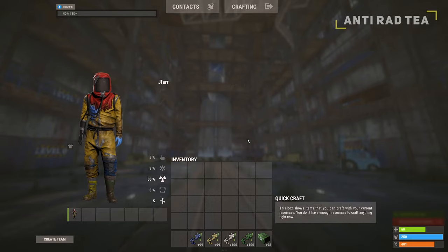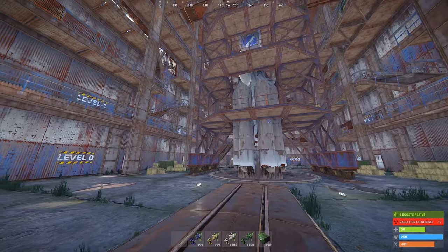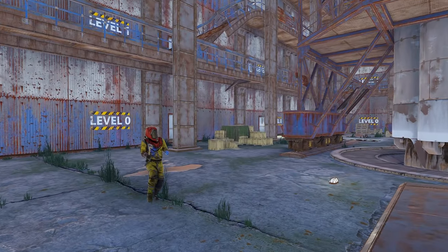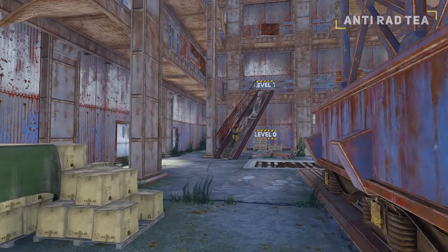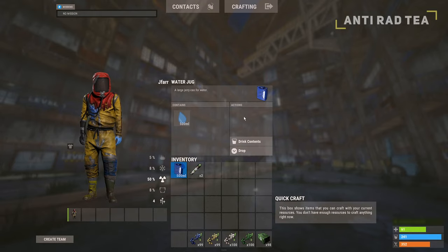The anti-rad tea will reduce the damage dealt from radiation and increase your exposure resistance. The basic tea will give you a low damage resistance with a high exposure resistance. The advanced tea will provide only a minimum damage resistance. Finally, pure tea will yield a high damage and exposure resistance. Consider taking the anti-rad teas to the launch site where you will be guaranteed to experience radiation when climbing the tower. This can make the experience a lot easier and reduce the number of meds and water you need to bring along.